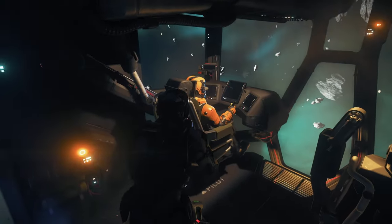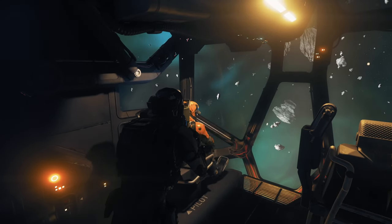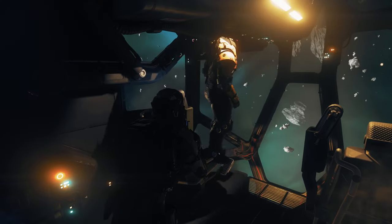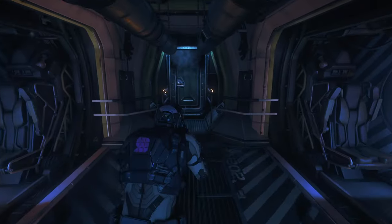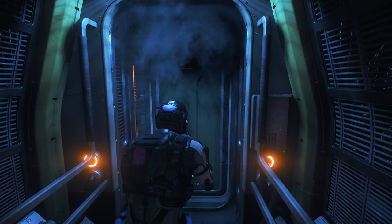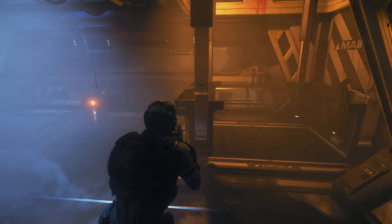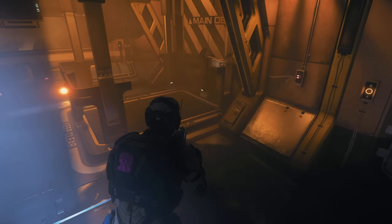Shields are down. When you reach the bridge, take the pilot seat and disable all shields — this is the perfect time to salvage the hull. Remember, the mission is only considered completed once the ship is destroyed, so let's salvage first and complete the final step once the Vulture's cargo is loaded up.